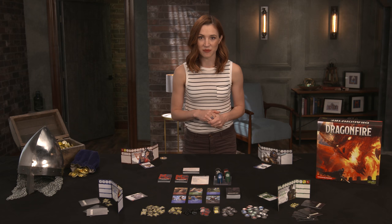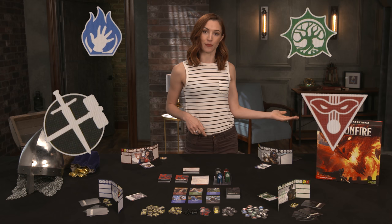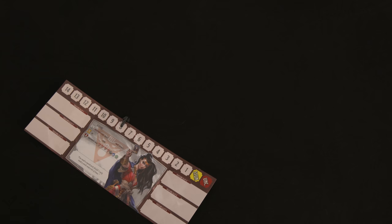Arcane in blue, Martial in black, Devotion in green, and Deception in red. These four symbols also correspond to the classic character archetypes available in the base game: fighter, cleric, wizard, and rogue.